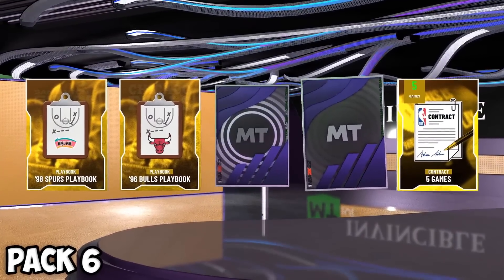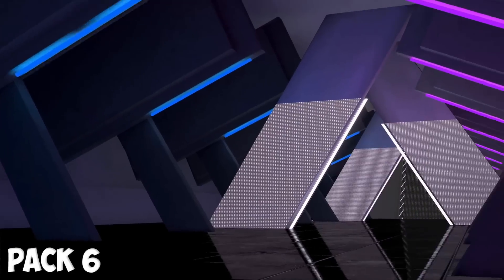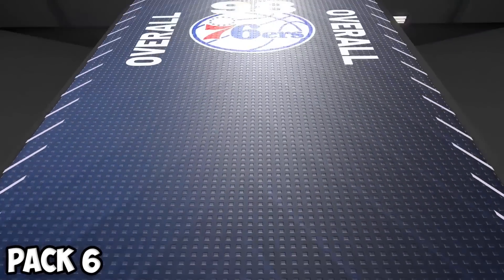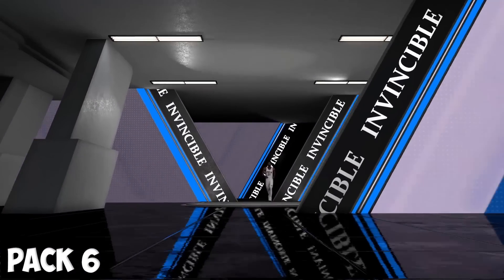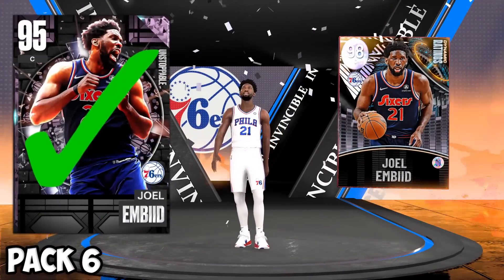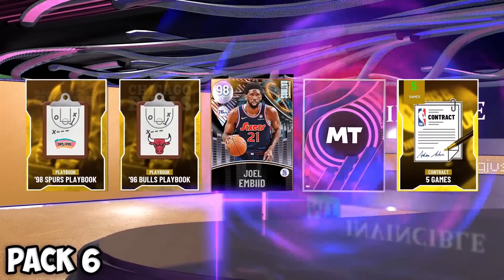Let's start with the opal and see if we can get somebody decent that actually has a good card in 2K23. It's going to be a center — please be Joel Embiid. I think this is Joel Embiid and yes it is! He has a card in 2K23 so we're probably going to be able to add him to the team.